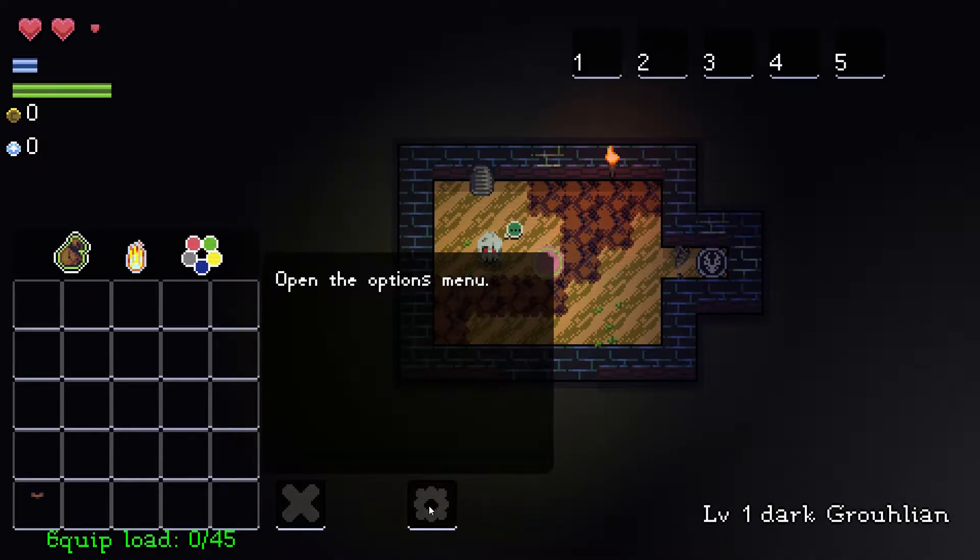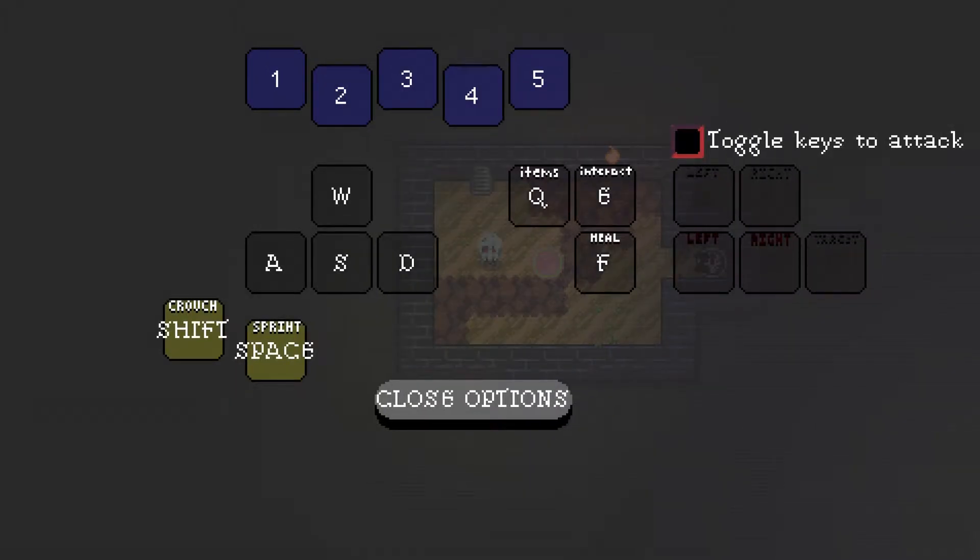I've got some nice anime here. Have a look at the controls. Crouch is Shift, WASD to move — easy. How do we attack? Probably just the mouse. It doesn't have controller support, unfortunately.